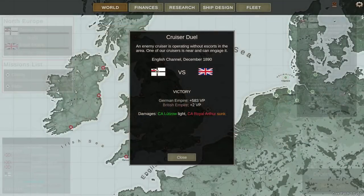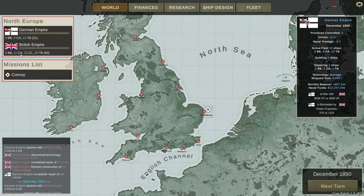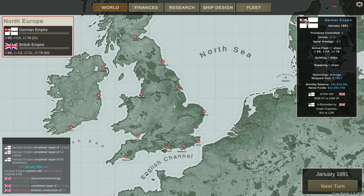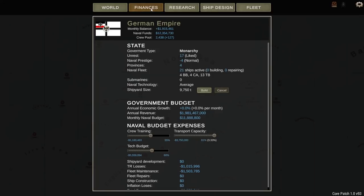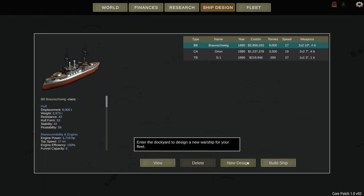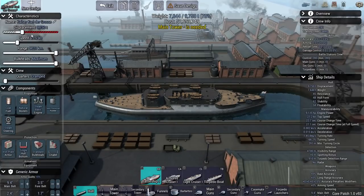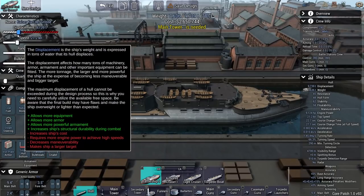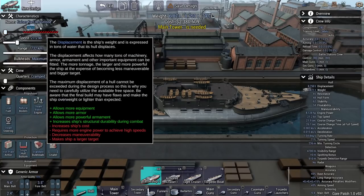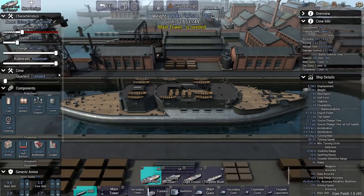How many heavies do they have left? 11 heavy cruisers versus four of mine. I really want that upgrade to the shipyard. They lost a transport ship — that's good. Is my shipyard ready? Yes, it is. I can now build 9,750 ton battleships. That's already quite a bit bigger than the ship I used to have — it is a noticeable increase.